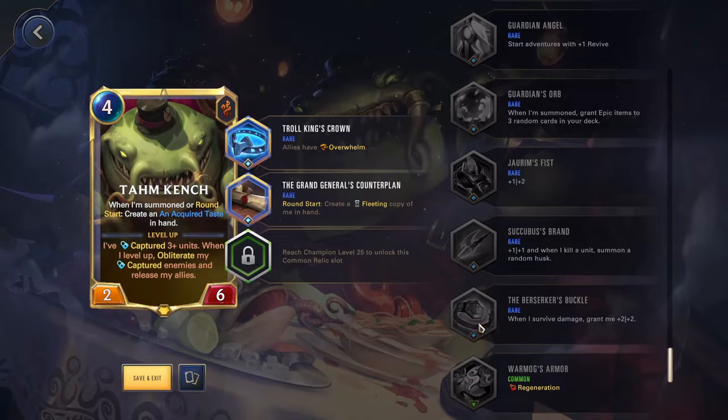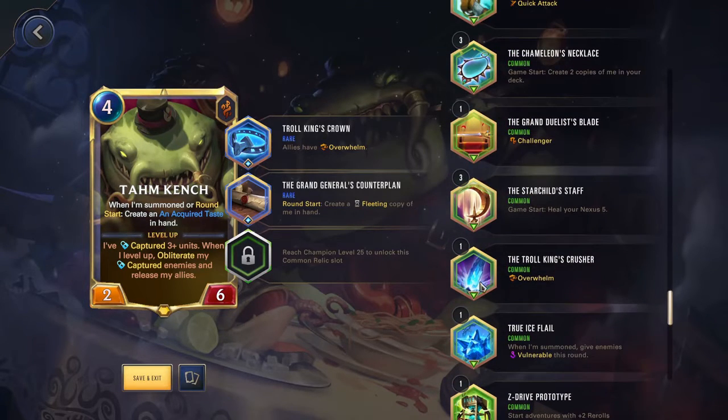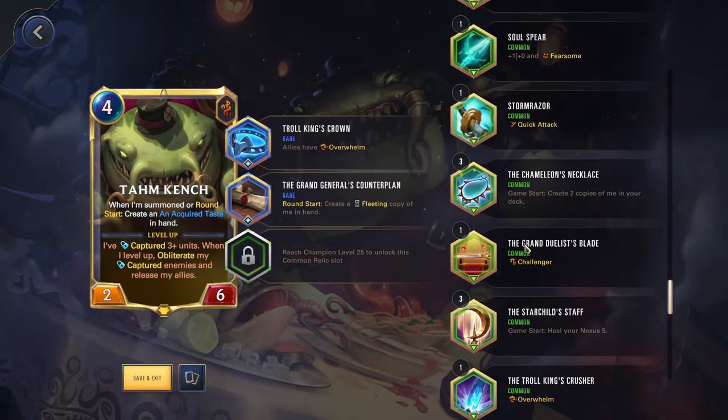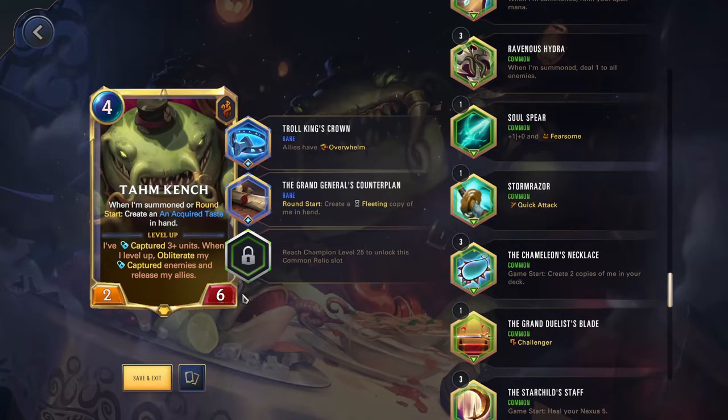The Berserker's Buckle is by far the best item for Tahm Kench in my opinion: when I survive damage, grant me +2/+2. It's essentially his Rank 3 Star Power but as an item. Having him ranked up plus this, every time he survives any damage he goes up +4/+4 — absolutely crazy. If you have one of these, definitely throw it on Tahm as soon as you can. Luckily we are going to get this if you complete the current Event Path, which is Arclight, so it will be very good once you get it. Any of the general stat increase ones would also work out okay. Putting Overwhelm on him with a common isn't bad. Challenger and Chameleon Necklace are options. You don't want Quick Attack because you want to actually be taking damage when you attack so you can scale more.